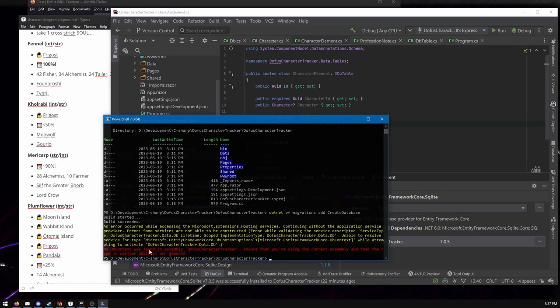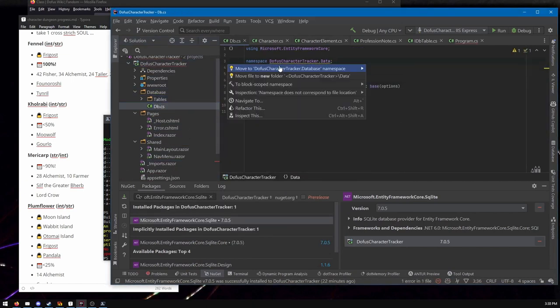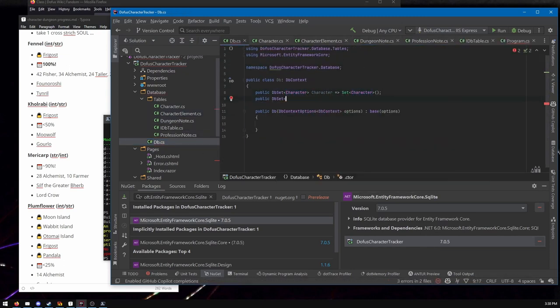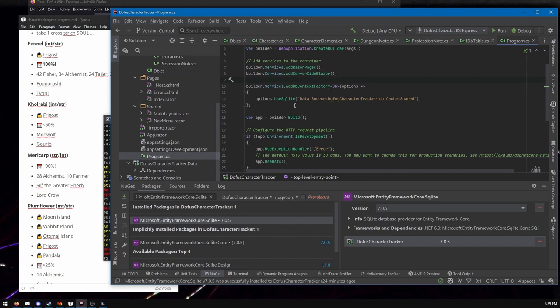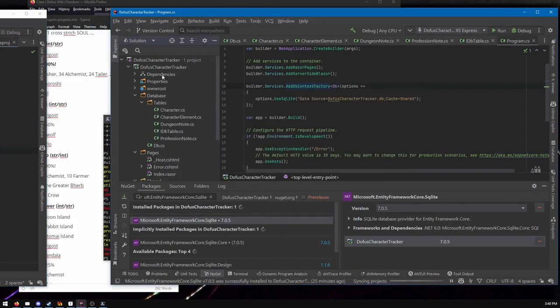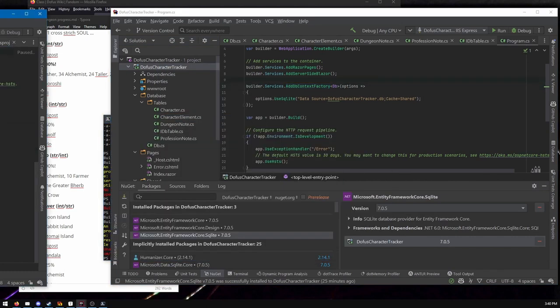In addition to dungeon progress and Almanac progress, there are also lock icons for different regions. There are a bunch of places in the world that you have to do quests to unlock — you cannot go to Moon Island until you do this mildly obnoxious quest. You cannot go to Wabbit Island until you do a less obnoxious quest, but you still have to do it. So that's another thing: knowing which characters have access to which areas.